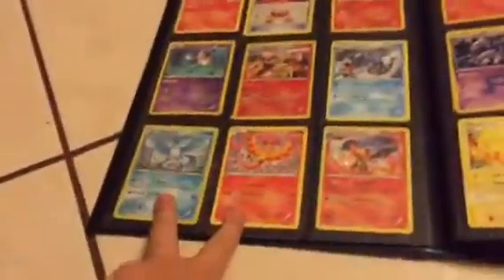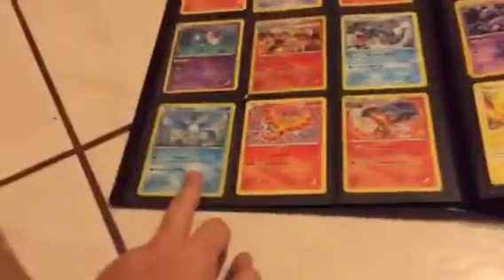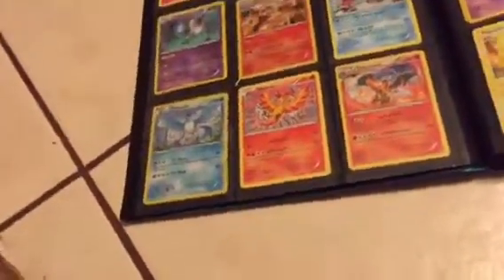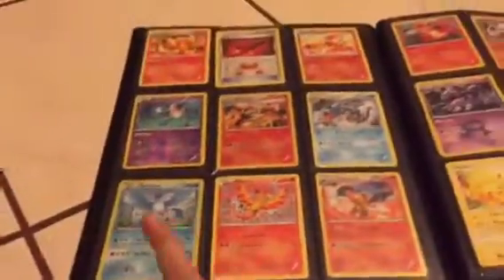An Articuno, a Moltres, and a Charizard. I'm trying to get a Zapdos right now for Team Instinct, but I've already got Team Mystic. Then we've got Moltres — that's Team Valor — and that's Team Mystic. And then I need to get Salamence, which is a pretty cool Pokemon. I really like it. I used to have one that does 150 damage but I don't have one anymore.